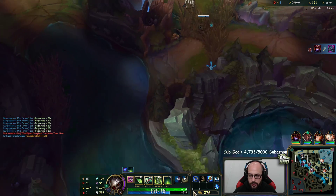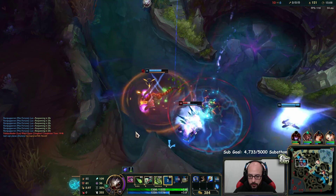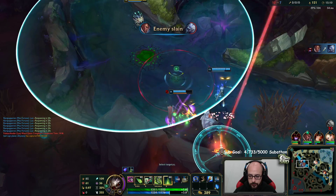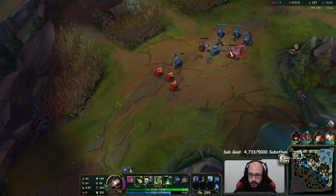I'm going to walk here and get a ward down. My jungle has ultimate - should be a kill. Going to push and try to push wave at least.